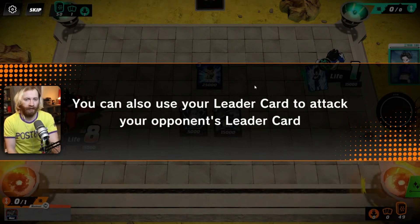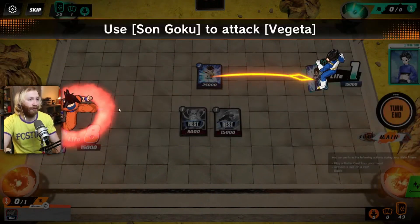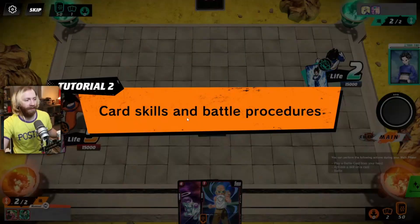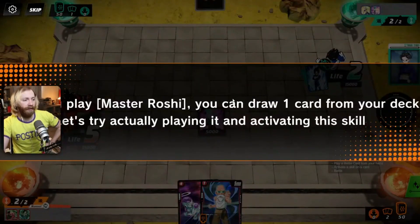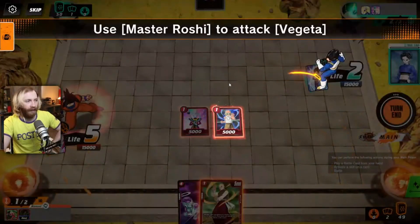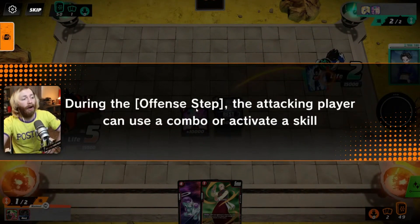After a player takes damage, cards from their life are added to their hand - a cool comeback mechanic. Certain cards with double strike can hit twice. No matter how strong your card is when it hits the leader, it only does one damage per hit. You can also use your leader card to attack your opponents - I was surprised they just get a free attack. The leader card animations are cool. When you play Master Roshi you can draw one card from your deck. A battle proceeds in the following order: offense step, defense step, damage step.